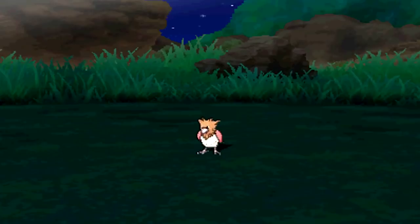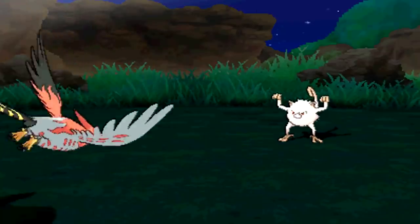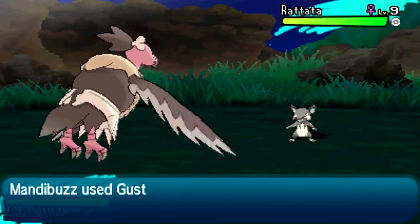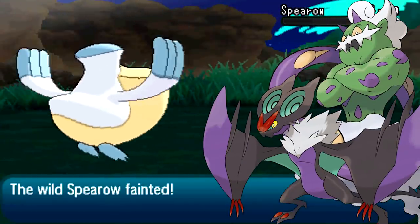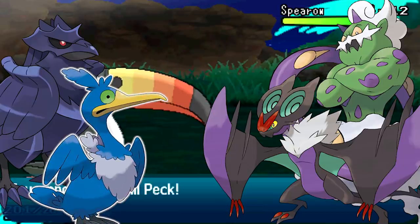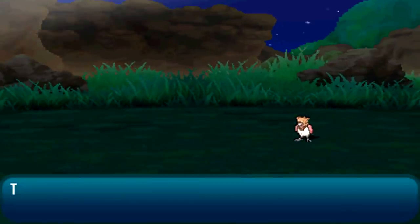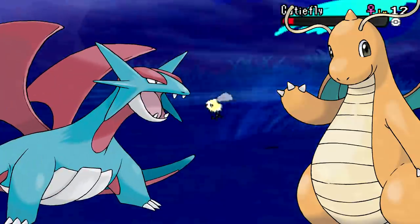Speaking of heavy hitters, at 15 is the Flying type. The Flying type's only downfall is that almost all Flying Pokémon aren't even primary Flying type — the only ones who are being Tornadus, the Noivern line, and the newly revealed Corviknight and Cramorant. With that said, it still has a ton of amazing Pokémon to its name, including several legendaries and even a couple pseudo-legendaries in Dragonite and Salamence.